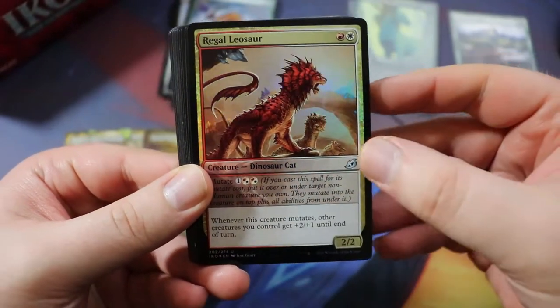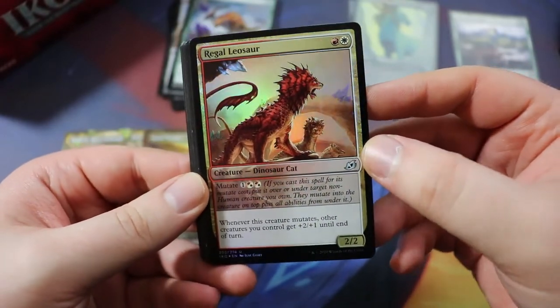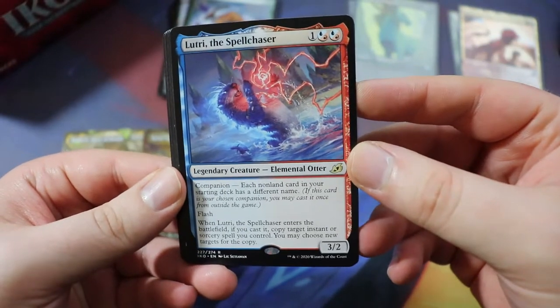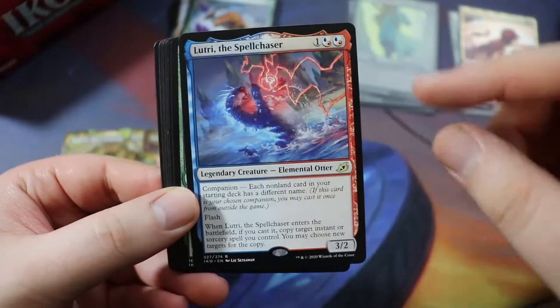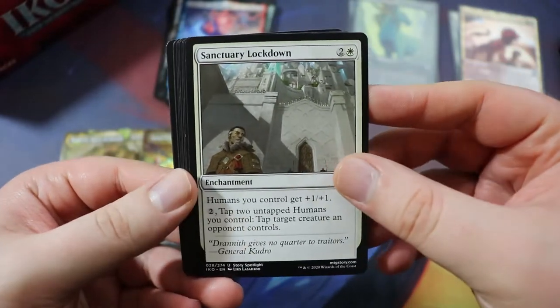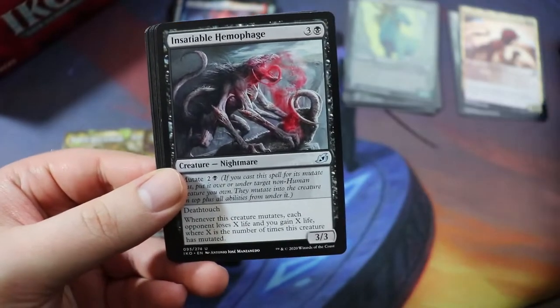We have Regal Leosaur — a dinosaur cat, probably not going to make the deck but pretty cool. Oh, we got the little otter — also probably not making the deck, but we could do the companion thing. We have Ivy Elemental — if we do what we're doing, Ivy Elemental will definitely make it in. Sanctuary Lockdown — not really looking like we're going to be doing a human thing.